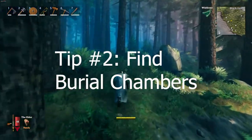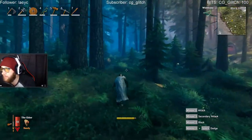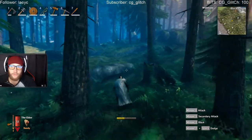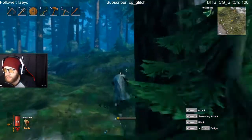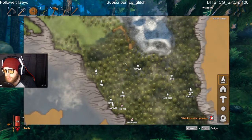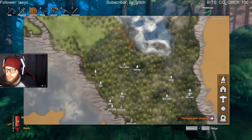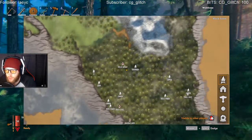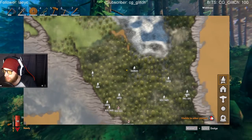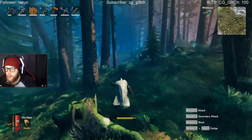Our second tip is to find burial chambers. Burial chambers can be found throughout the Dark Forest. What you want to do is find them and mark them on the map — just double-click and then you can write something. You can also change the map icon from a fireplace to a house, a big T, a dot, or a shrine. Find the burial chamber — it'll look either like a little cave or a little stone house.